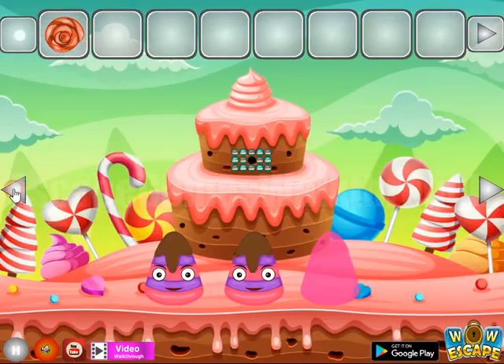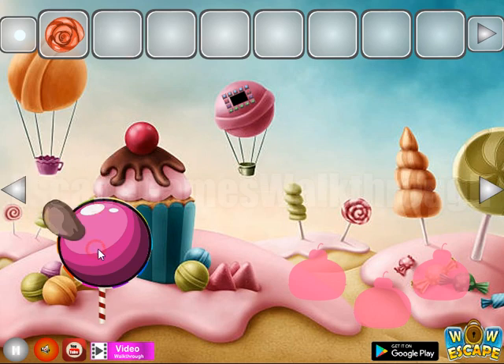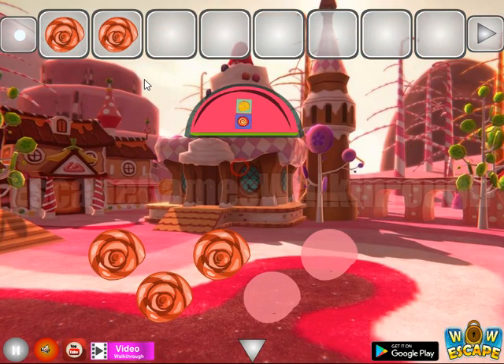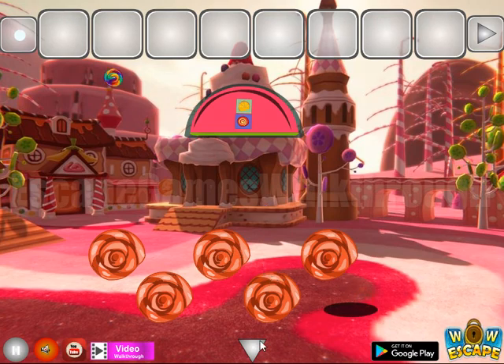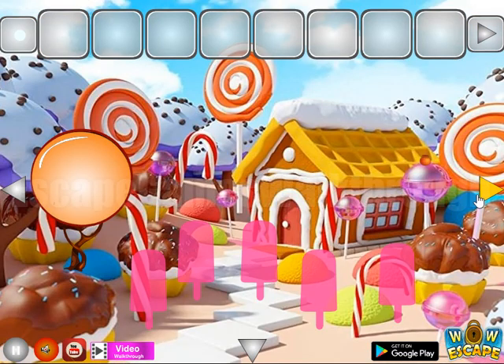We need to set it like that and get one more spiral shell. We also need one more spiral shell, and here's a pebble to take. Let's break this glass, get the triangle candy, exchange all of them for the spiral shell.